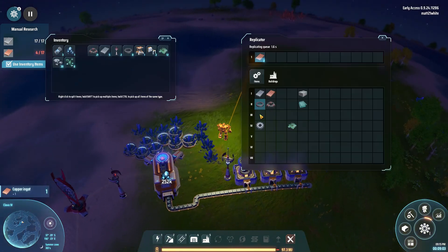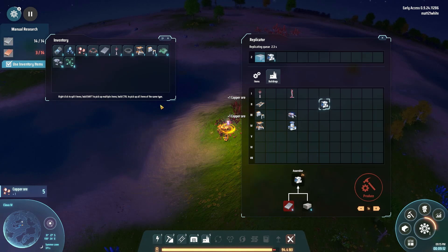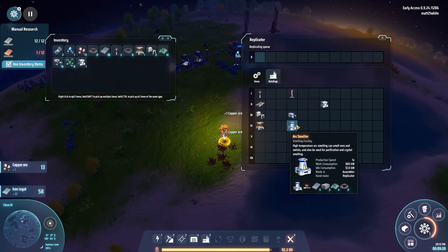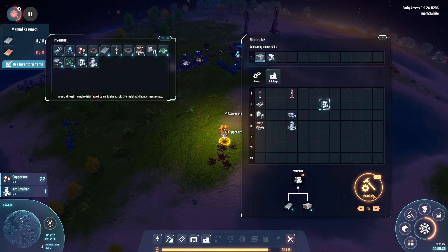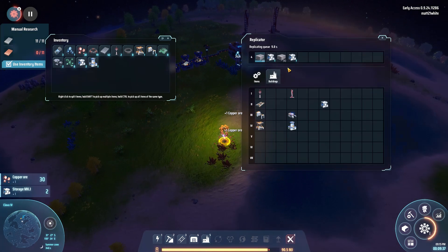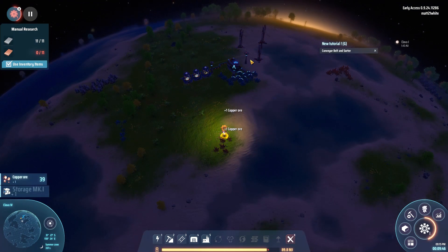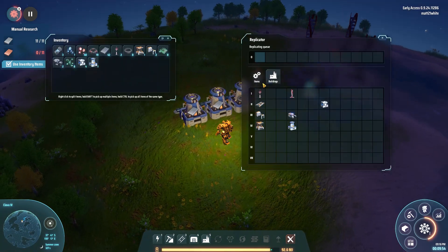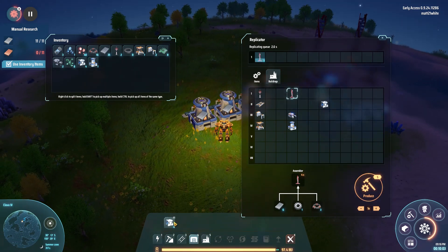Grab some more copper while we're doing that. Once the copper's done we'll make some storage units. We'll need some more iron but that shouldn't be a problem. Wrong thing — wrong thing! We'll make three storage units. We could make that as well. I want to get copper and iron up before this episode ends.